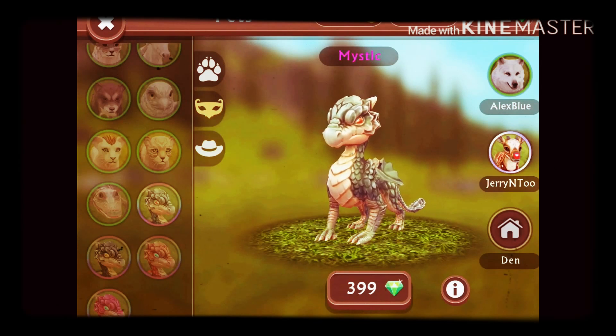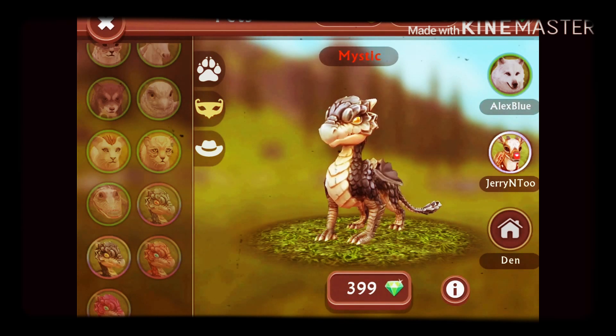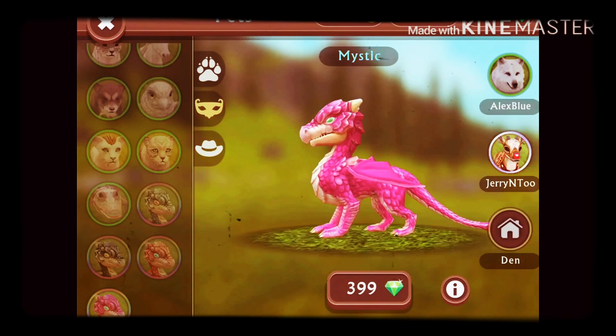Should I get the white grey one, the grey one, the black one, the orange — the orangey, reddish, pinky one — or the pink, the hot pink one?